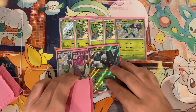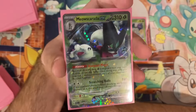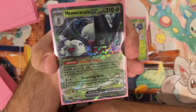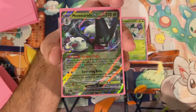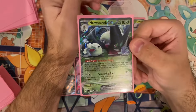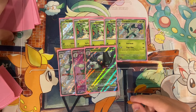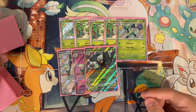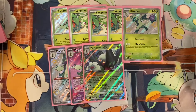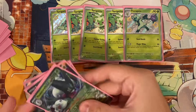We also run three Meowscarada EX. It allows you to discard a Grass energy card to put three damage counters on one of your opponent's Pokemon — keep in mind it puts damage counters, it doesn't do 30 damage. It goes through all bench protection. I was thinking about running Radiant Greninja in this list, but it's just so brick. Running three instead of four is because we're tight on deck space and trying to save as much as possible.